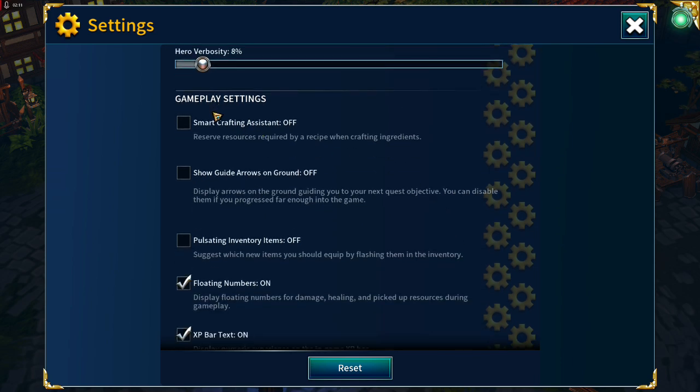For general settings, Smart Crafting Assistance is switched off. I don't like how, when drilling down through the menus with that switched on, it starts preserving crafting materials and makes it look like you haven't got enough materials when you probably have. So I just switch that off as a personal preference.